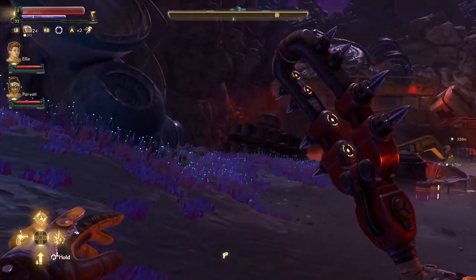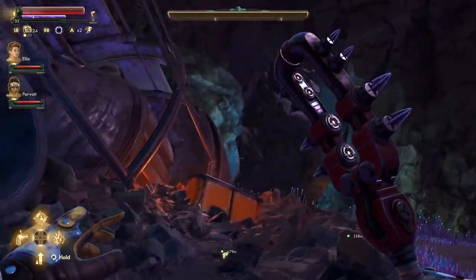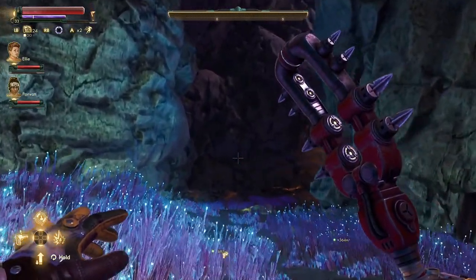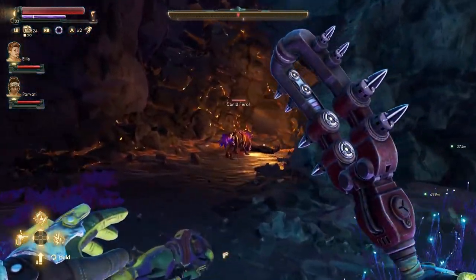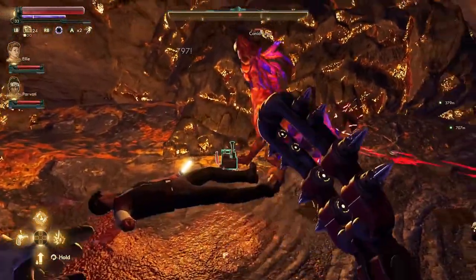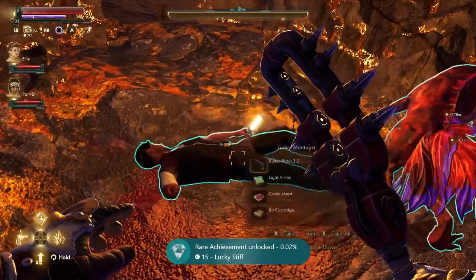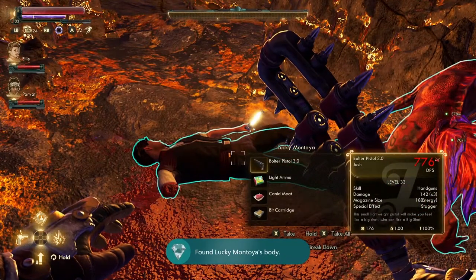There will be a bunch of Marauders in here and on your way here, so just clear them all out. Then come to this area on the left — there will be a giant open cave area and you'll see a little guy on the ground. That dude on the ground will be Lucky Montoya, and you have found him.